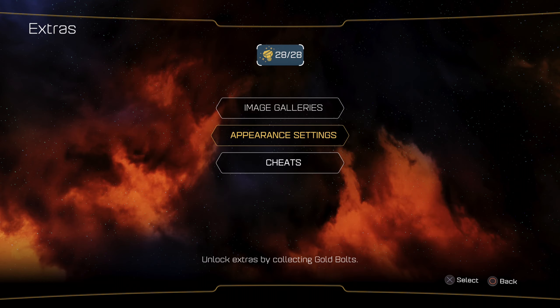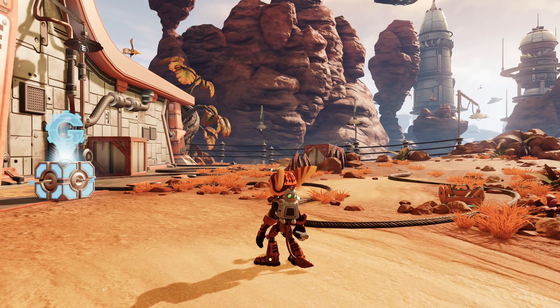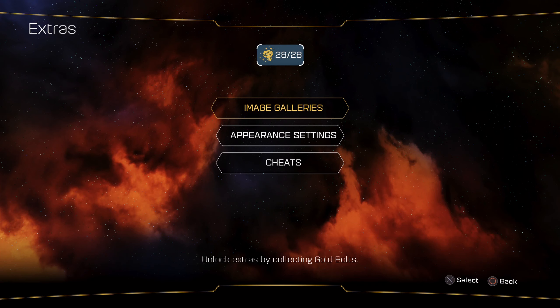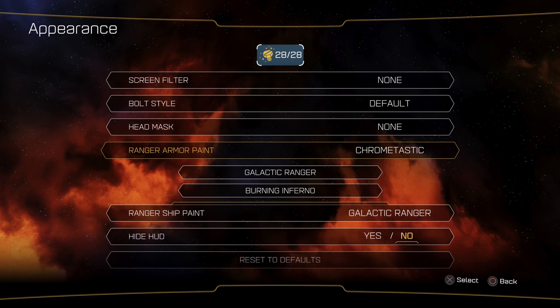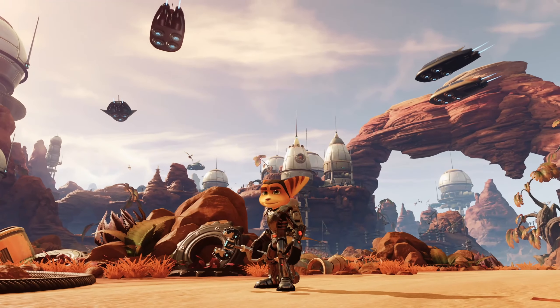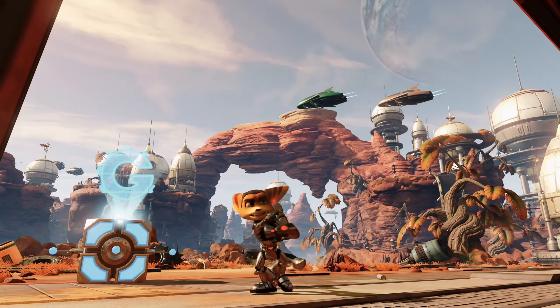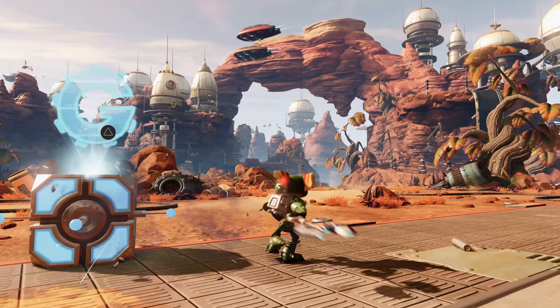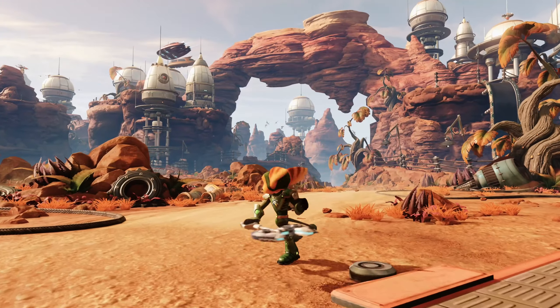That takes care of the appearance settings. So now we have Ranger Paint Armor — there aren't nearly as many as there were for the head. We got Galactic Ranger Burning Inferno, which is pretty cool. It's not too spectacular, but it's still pretty decent. Then we've got Chrome-tastic — if you're wearing your full-on head mask, you'll end up having a full chrome head. This is kind of the equivalent to the Carbonox Armor, since you don't really have armor in this game. This is my favorite of the colors. And then we have Quark Green, which has Quark's symbol on your chest, which is actually pretty cool.